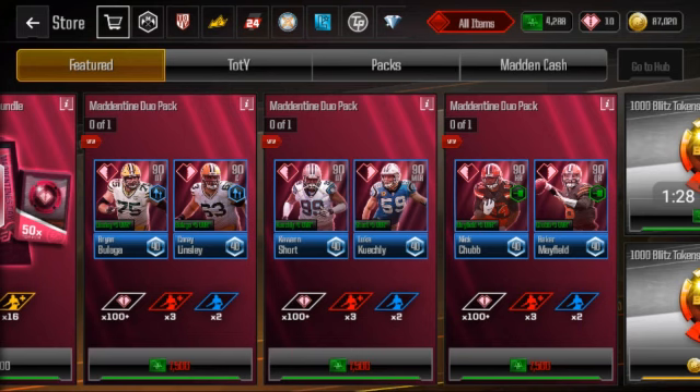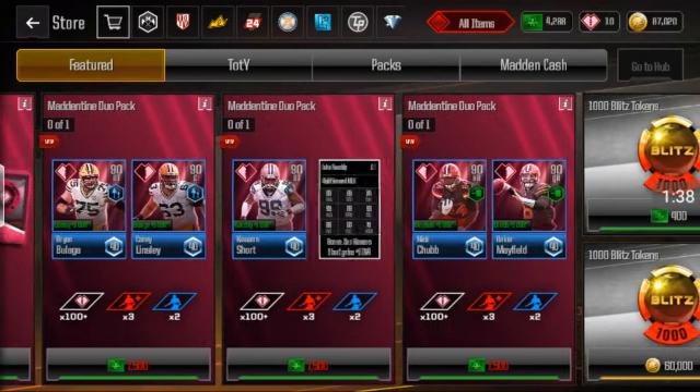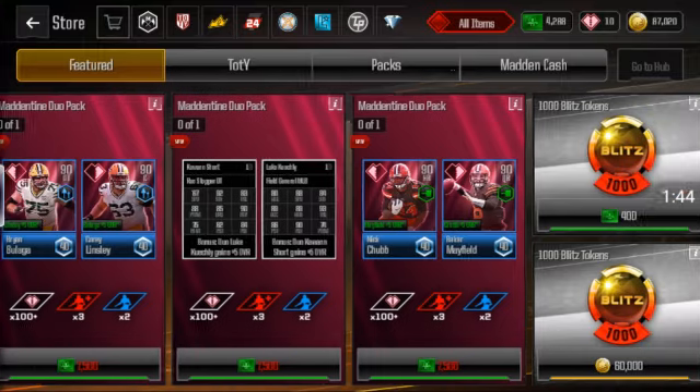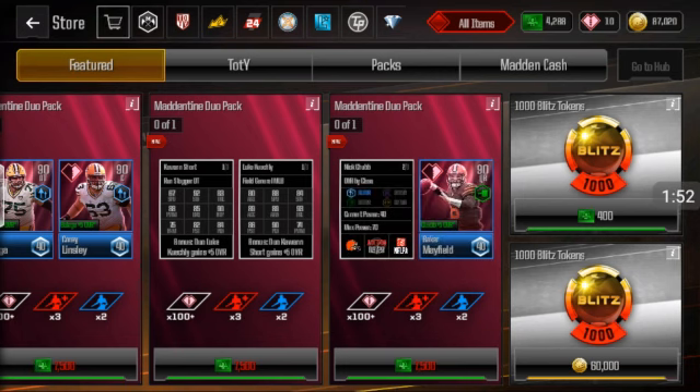Alright so let's take a look at the players real quick before we end off the video. So there's the duo — oh so now they're doing duos. I remember last year they wanted to do duos but they didn't end up doing it for some reason. Let's see these little players, looking pretty saucy man, all these players are looking pretty saucy. Baker Mayfield and Nick Chubb. Wow, that Mayfield stats is garbage though — it's not that good.